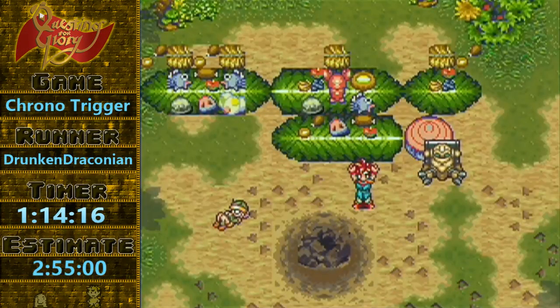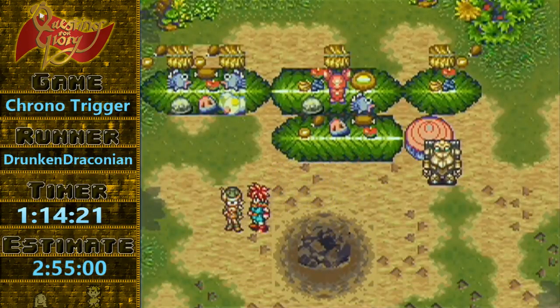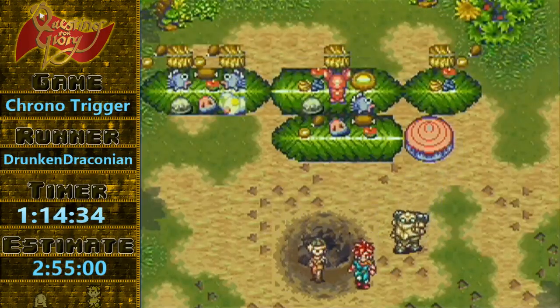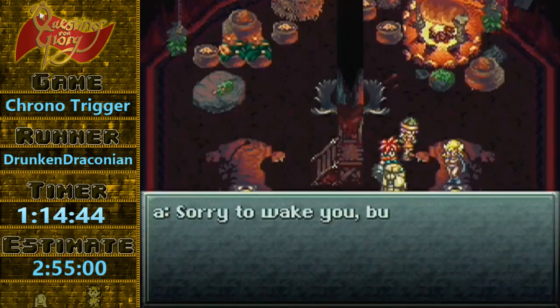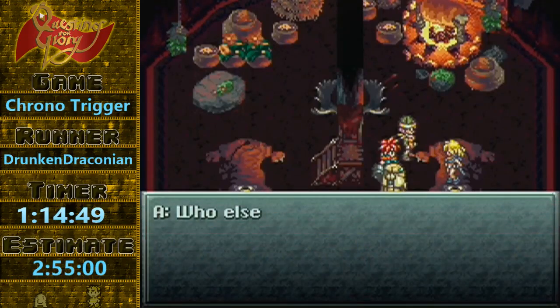Wait until I do the Lavos Shell Skip where I do the controller-destroying mash — you guys will definitely hear that one. So here you don't actually want to close that first sleeping text box, because if you close it right away, another one's going to appear and then you have to close that one before you can actually talk to Ayla. So you just want to leave the text box up until you're close enough to Ayla that you can mash it and get into the cutscene.